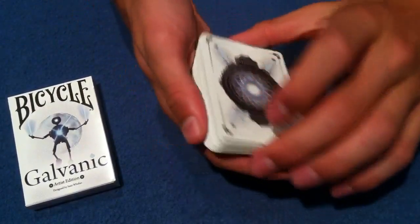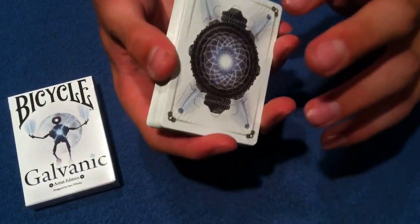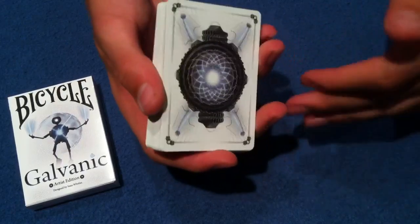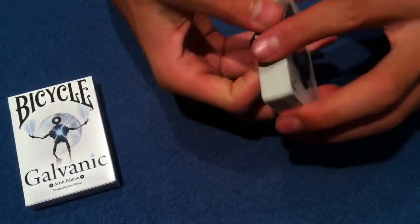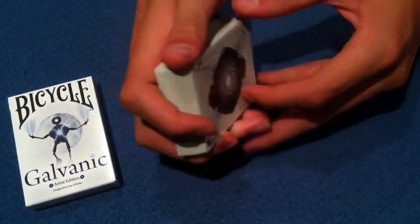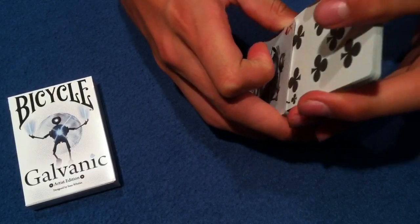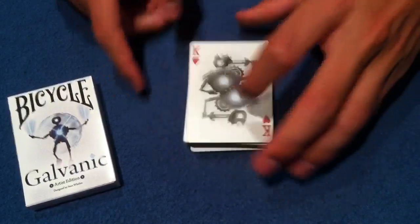Let me show you my new way of obtaining a key card, because after all, if you show somebody a bunch of card tricks they're going to catch on to things — how you control cards, how you get key cards, anything. So I'm always trying to think of new ways. The spectator is going to select a card, let's say it's the three of hearts, and you're going to shuffle it into the middle of the pack.